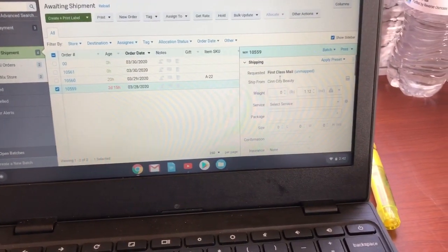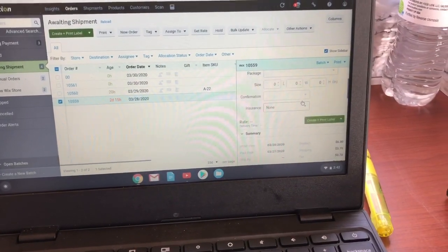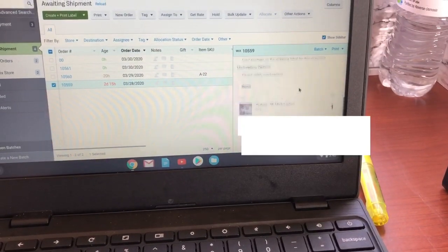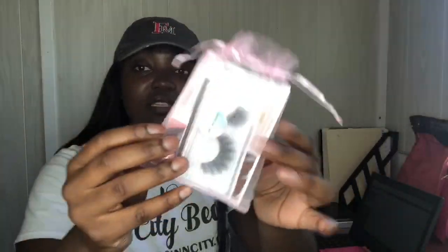It tells you what mail service they paid for. I automatically put the weight in there but I'm still going to weigh the package. It tells you how much they paid for shipping, how much their product was, and what product they ordered. I already packaged a lot of stuff so it can go a little bit faster. This is her package — she ordered Sydney. When I package up my orders, you have your pair of lashes, a spoolie, and then a Hershey Kiss. Since it's Easter, the Hershey Kisses have bright colors.